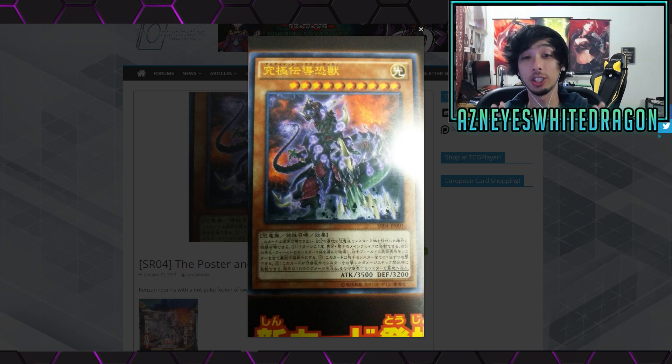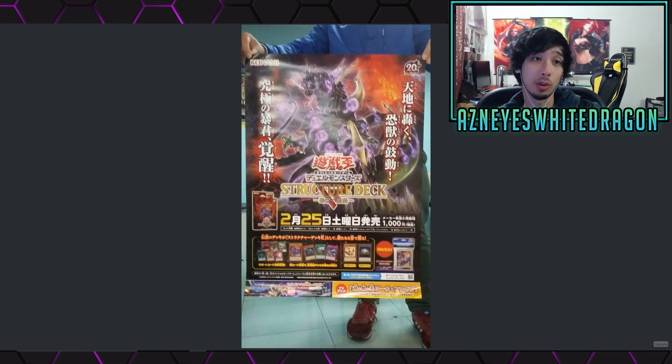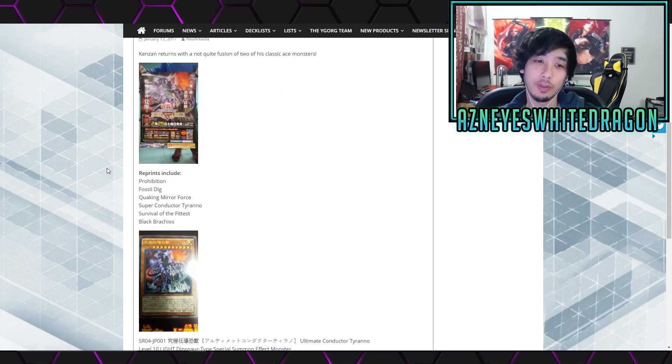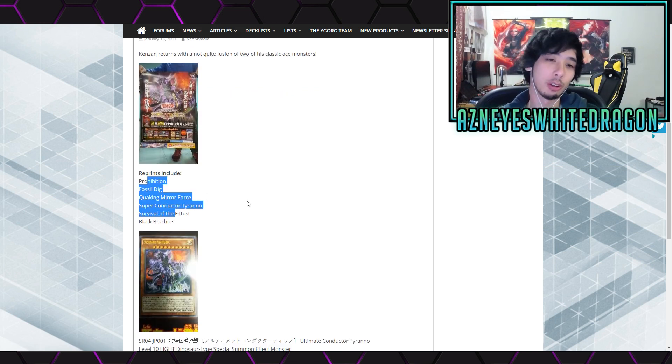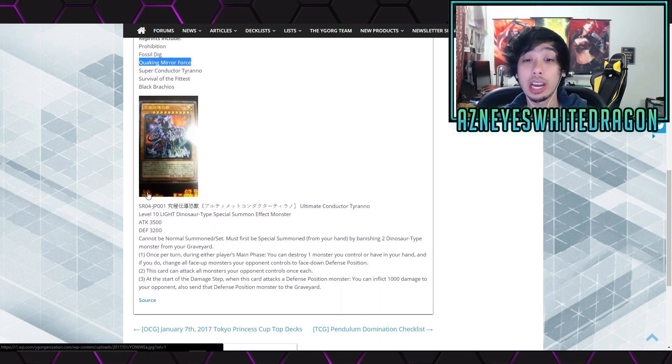Alright guys, so the new super boss monsters for the dinosaurs in the new dinosaur structure that just got leaked. Let's go and check it out as well as a bunch of new Yu-Gi-Oh cards. It got leaked on this pretty sweet looking poster — pretty good stuff. But we're here for the effects. A couple of reprints: Fossil Dig, Quaking Mirror Force, which is actually pretty good, and the TCG will get an MST instead because that's how we are with the TCG.